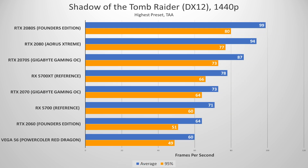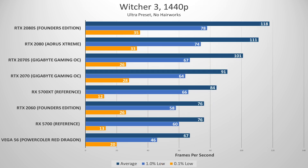In Shadow of the Tomb Raider — the exact same DX12 API — the more powerful cards run a bit closer together, and the 2070 Super pulls away quite handily from the 2070. In Witcher 3, we see a nearly linear relationship between SKUs: a 10 FPS bump on average from the 2070 to the Super, another 10 from the Super to the 2080, and 7 from the 2080 to the 2080 Super.